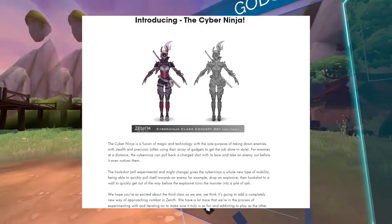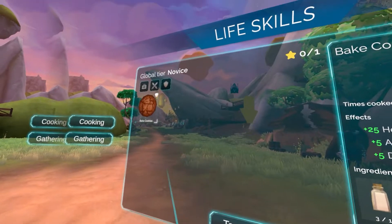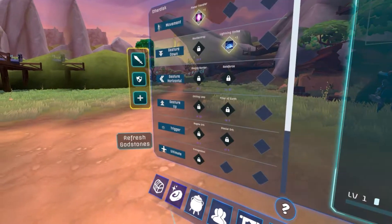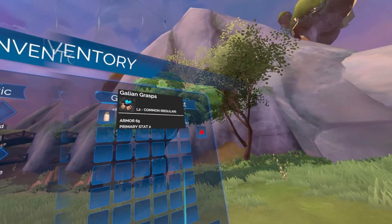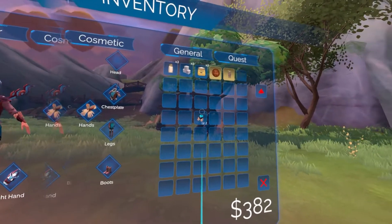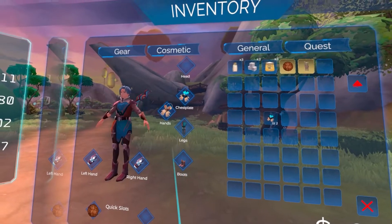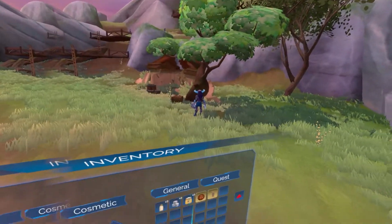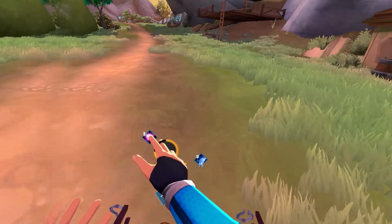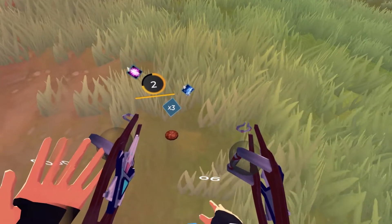The hook shot gives the Cyber Ninja a whole new type of mobility — being able to quickly pull itself towards an enemy or a wall. For example, you could drop an explosion then hook shot to a wall to get out of the way before it goes off. If you're in a boss room and the boss is about to one-shot you, you could drag yourself across the room to escape, which could be very useful, but it is still subject to change.